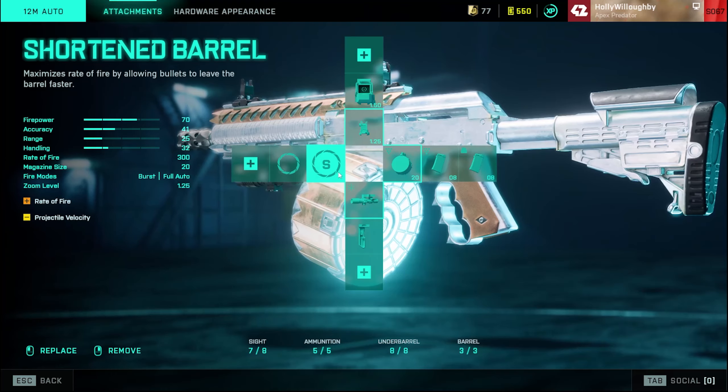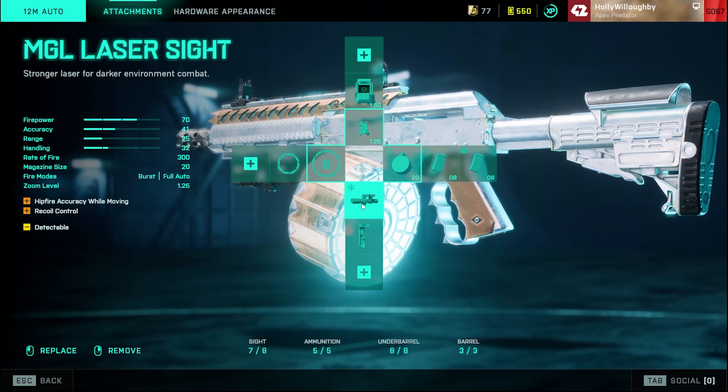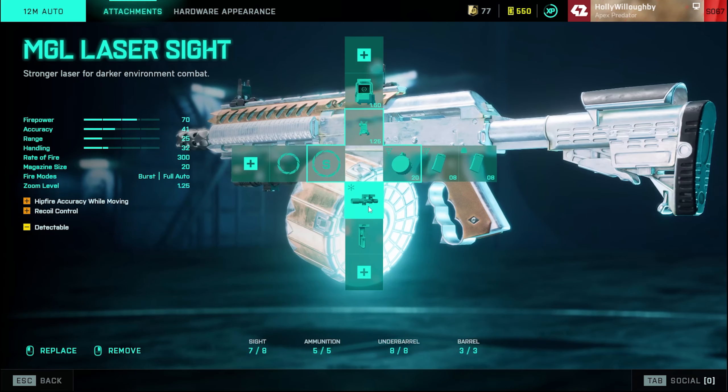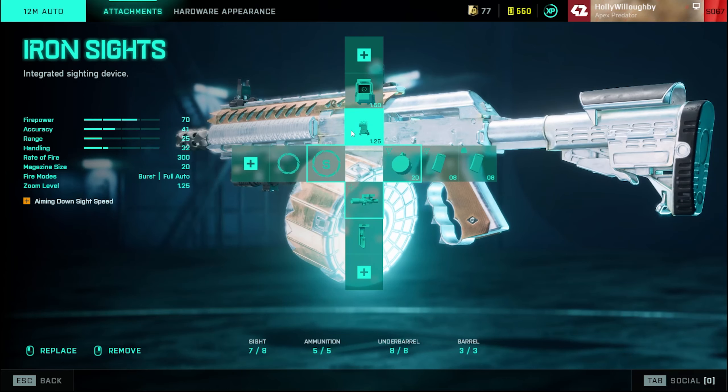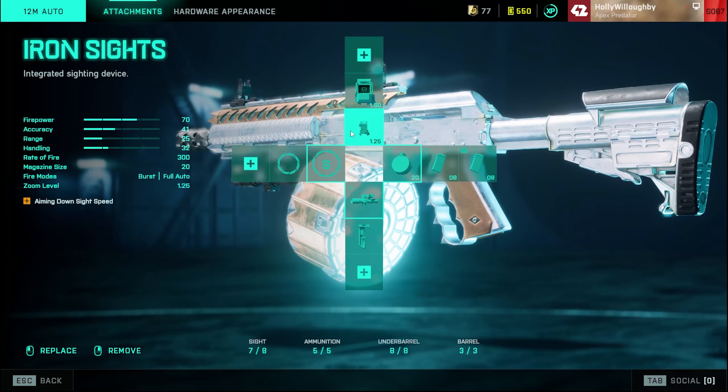The setup is the shortened barrel for increased rate of fire, MGO laser sight for better hipfire accuracy whilst moving, Buckshot drum mag which gives you 20 shells in a mag, and I have no sight on it because I never ADS with this weapon.